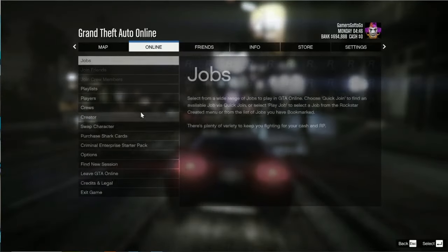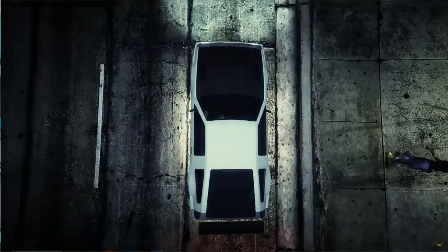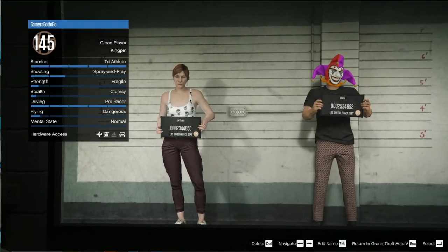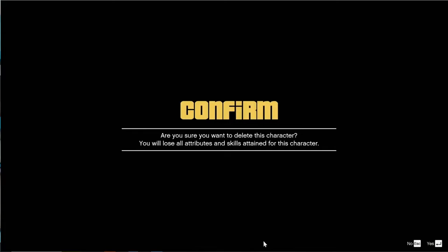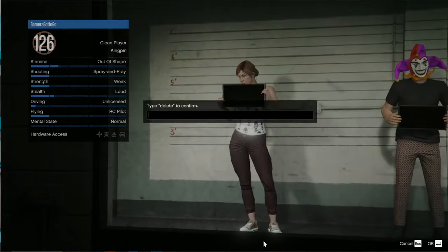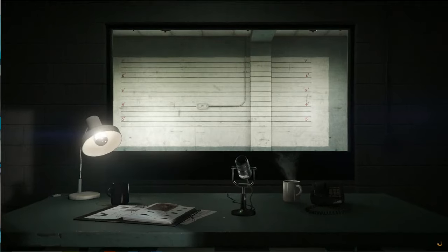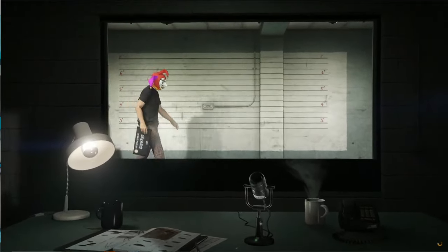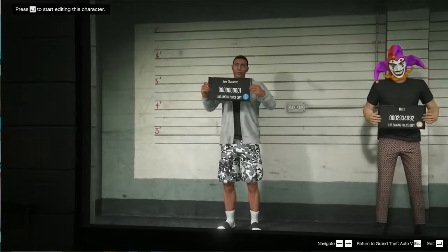Now close out of your phone, open up your escape menu, go to the online tab, and look for the option called swap character. Go ahead and press OK. You're going to get taken to a screen — from here go ahead and select your secondary character and press on the delete option. Press yes, type delete to confirm, and press OK. Then you'll get taken back to the same screen, and once you're back here, go ahead and select the new secondary character.